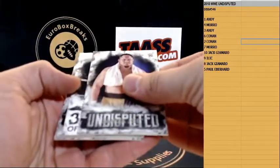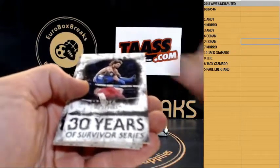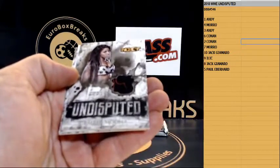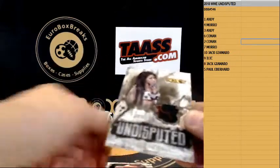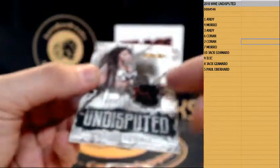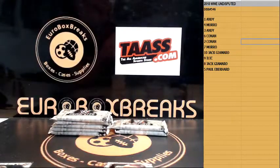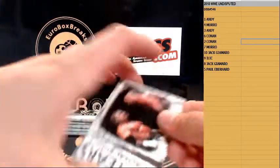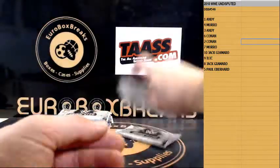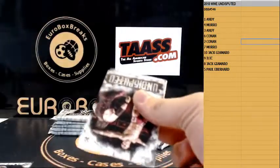Next up, AJ Styles numbered to 299. And we have an Ember Moon patch — multicolor — numbered to 299. Ember Moon, all right.